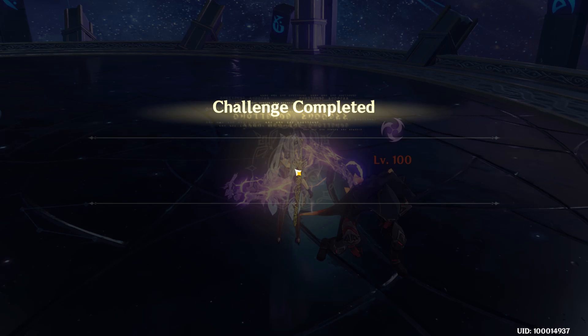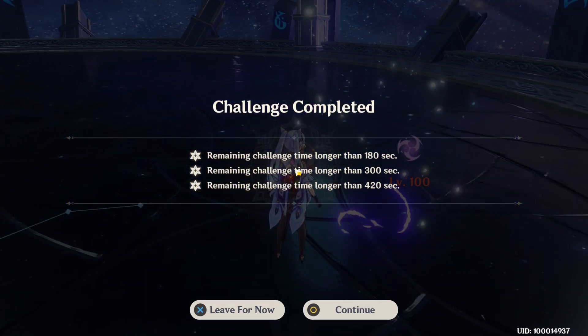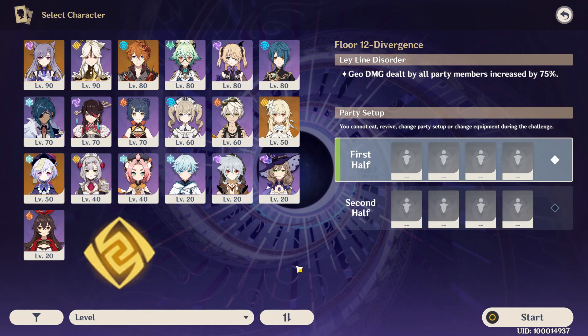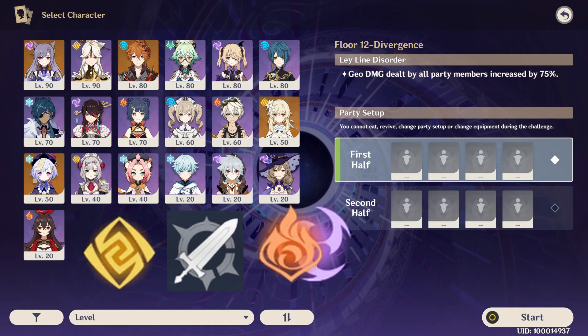As always, there'll be timestamps in the description, so feel free to skip around. Before we dive in, here's a quick rundown for team building. The main obstacle you're going to face on this floor are Geo shields, and there are three ways you can deal with them: Geo attacks, Claymore attacks, and Overload.